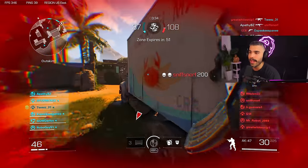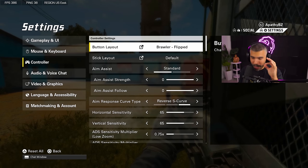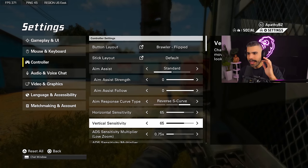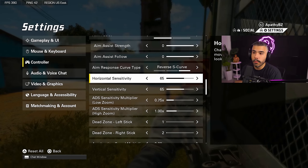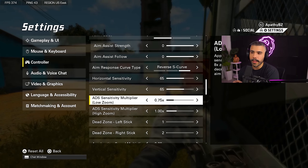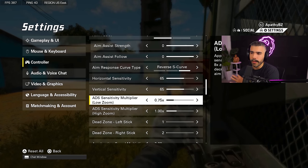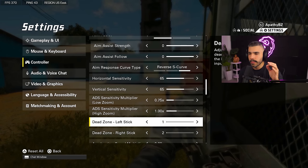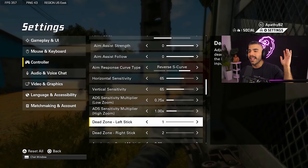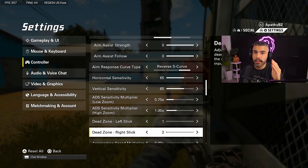This next tip is very important — let's talk about settings, because this makes a big difference especially in XDefiant. I think Reverse S-Curve is the best aim response curve type; you really want to put this on. I play on 65/65 sensitivity with 0.75 ADS. If 65/65 feels too fast, you can lower it to around 45-60. I also play on a very low dead zone, because in this game the sticks feel kind of slow and clunky — they're not as responsive as other games.